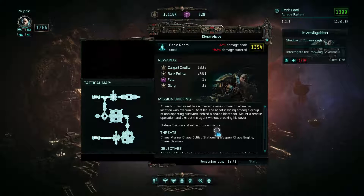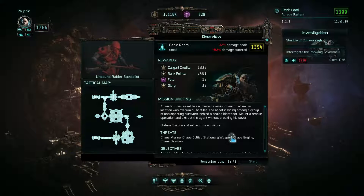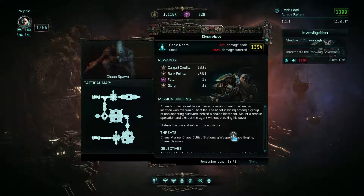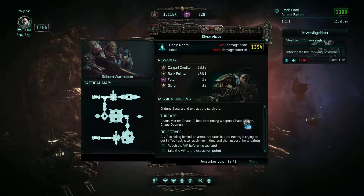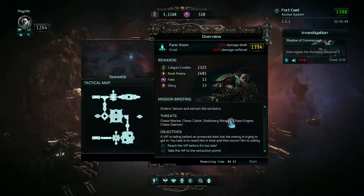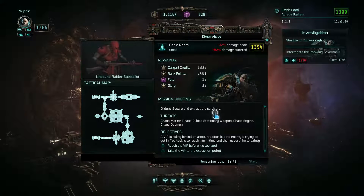Mission Briefing: an undercover asset has activated a Saviour Beacon when his location was overrun by hostiles. The asset is hiding among a group of unsuspecting survivors behind a sealed blast door. Mount a rescue operation and extract the agent without breaking his cover. Secure and extract the survivors. A VIP is hiding behind an armored door but the enemy is trying to get in — your task is to reach him in time and then escort him to safety. Reach the VIP before it's too late, take the VIP to the extraction point.